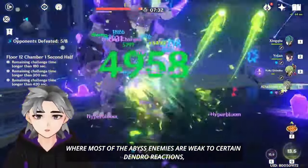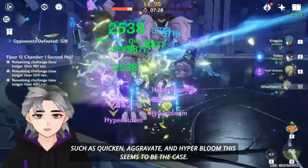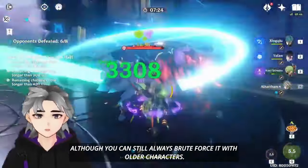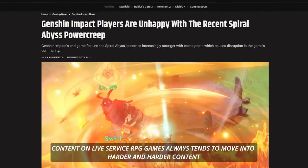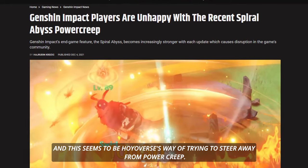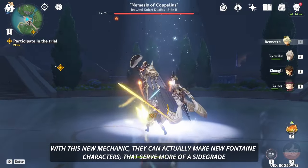Is this Genshin's answer to the issue of power creep? After what they've done in Sumeru with dendro reactions — where most Abyss enemies are weak to certain dendro reactions such as Quicken, Aggravate, and Hyperbloom — this seems to be the case, although you can always brute force it with older characters. Content on live service RPG games always tends to move into harder and harder content, and this seems to be Hoyoverse's approach.